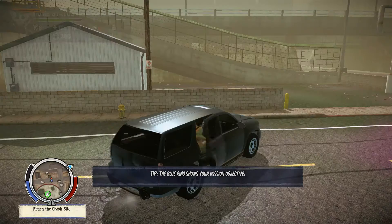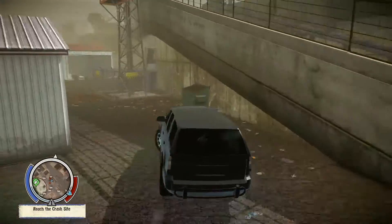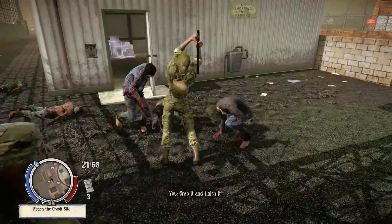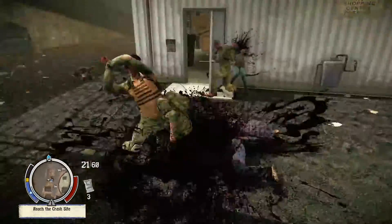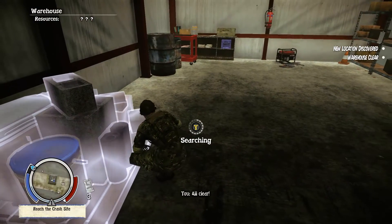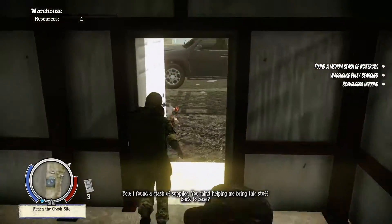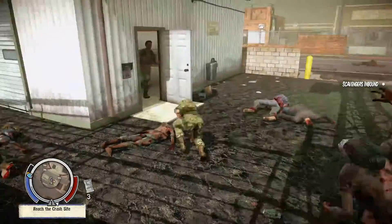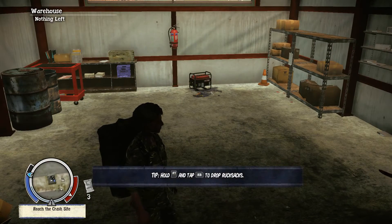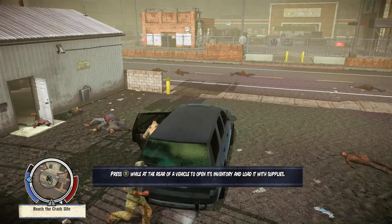We're going to go rescue a high value asset from a crash site. First though, quite often over here there are building materials, and you can still set up outposts. I'm going to pop in here to see whether there are any building materials, which we need to repair our landing zone. We'll call for a scavenger to come over from base. I accidentally didn't set it up as an outpost - I'm a spanner. Well, never mind, we got the building materials anyway, which was the important thing.